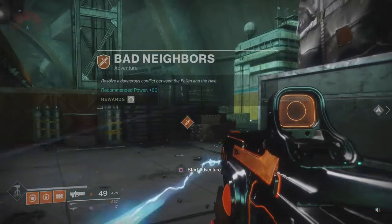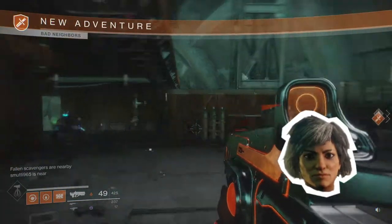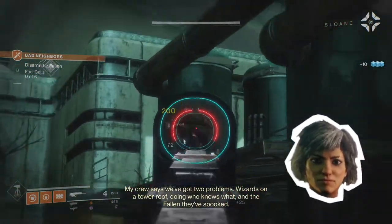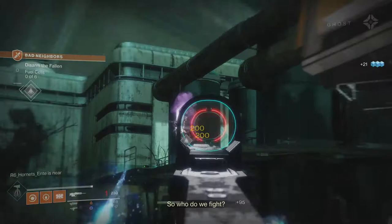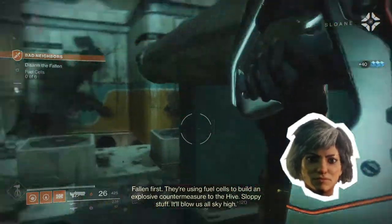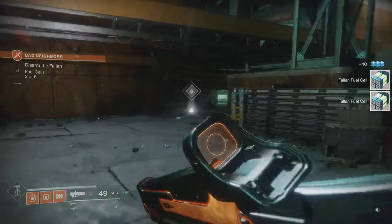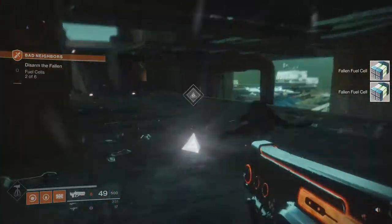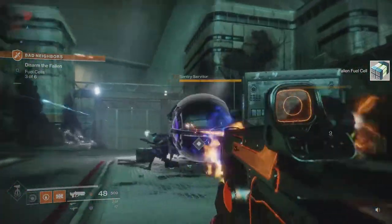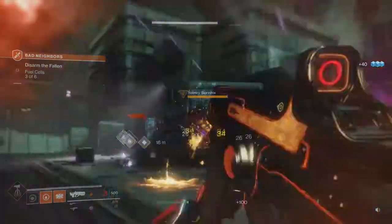Bad Neighbors - resolve a dangerous conflict between the Fallen and the Hive. We haven't seen Hive yet in this series, I think. So, Sloane mentions that the Fallen and the Hive are starting to fight each other and it's starting to become dangerous for us as well. So we need to take out a few Fallen to take out the fuel cells they've been using to make bombs, I presume.